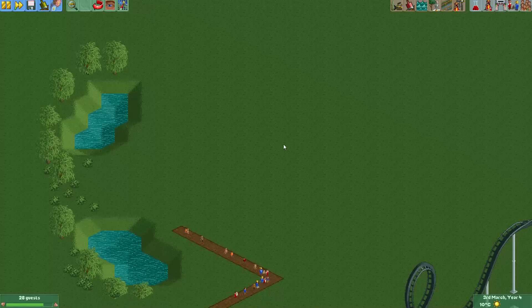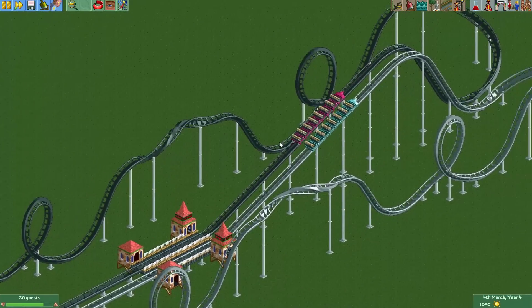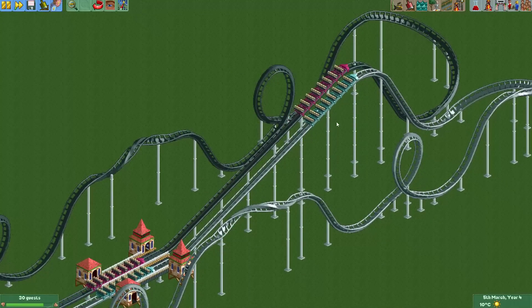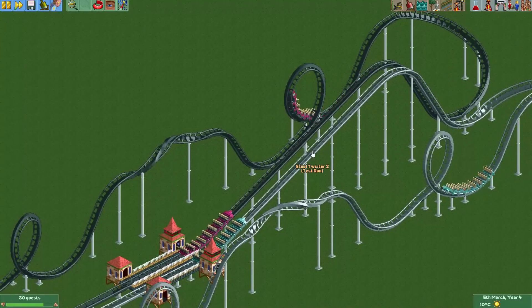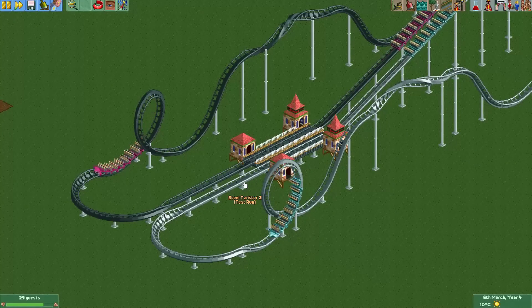To make a good dueling coaster there are two elements that are really important. One of them is timing. Here you can see an example of a dueling coaster timed almost perfectly — they go up the hill together and arrive at the station at the same time. But I still think this is not a good dueling coaster, because it's missing interaction, which is the second important element.